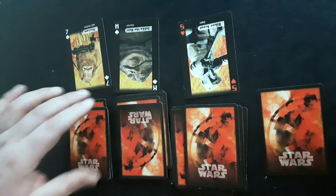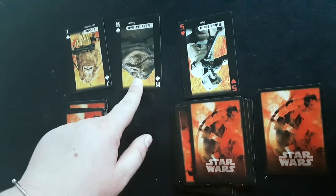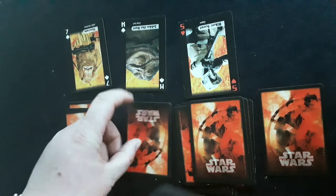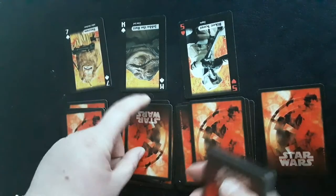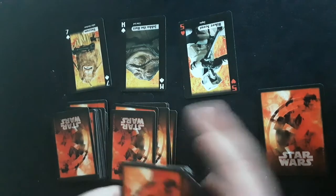Now because it's a ten or higher — ten, jack, queen, or king counts as ten, and an ace is one — it's a king, so I'll do ten cards: one, two, three, four, five, six, seven, eight, nine, ten. Then one on each of the other decks.